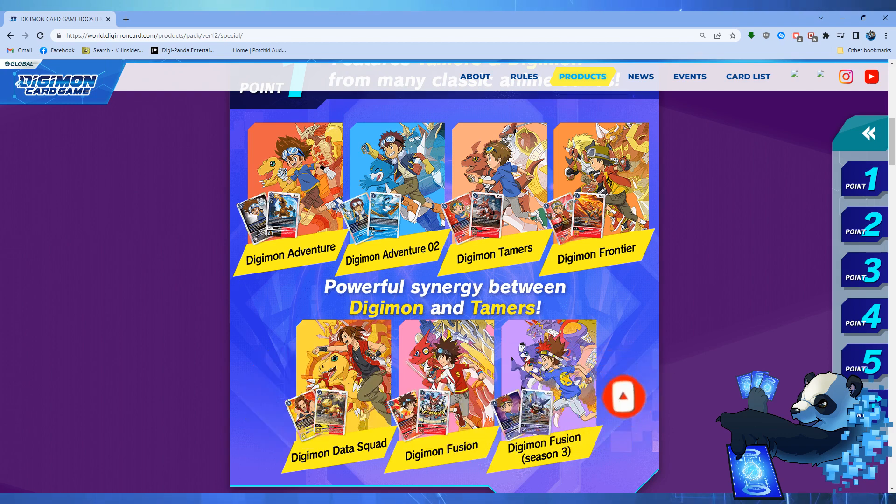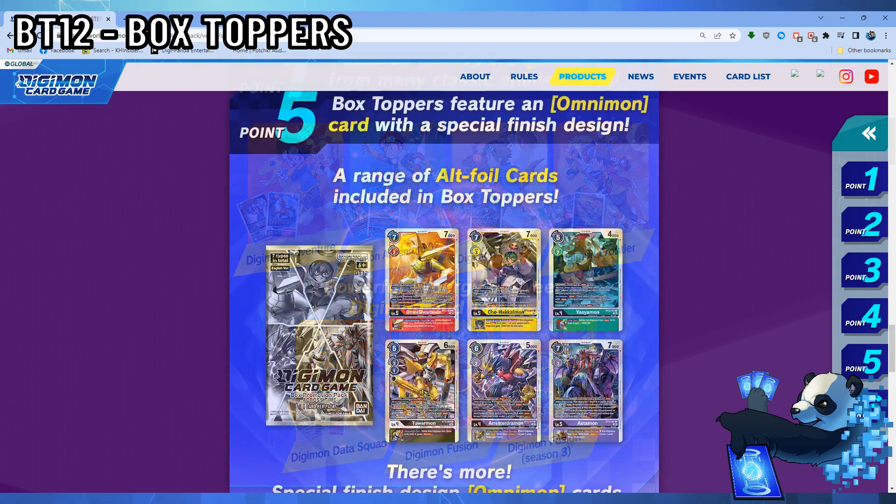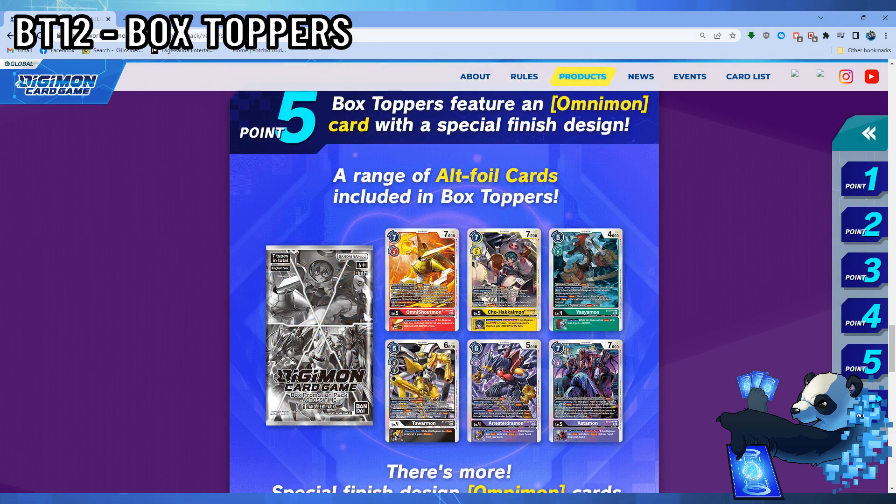BT12 brings back something I missed in the last set: box toppers. For our specialized box toppers, we will be getting alternate foil cards of uncommon and common cards from this set. There are four commons in the form of Omni Shoutmon, Chohakaimon, Yaziamon, and Tuormon, while Arrestedramon and Astamon are uncommons, meaning they will also be featured as pre-release stamped cards.